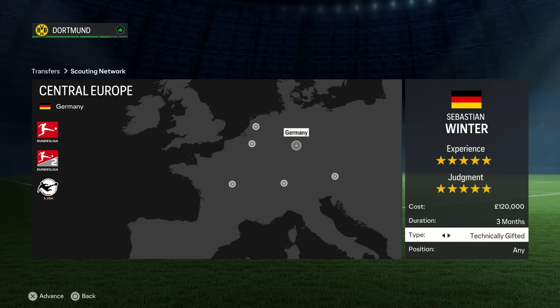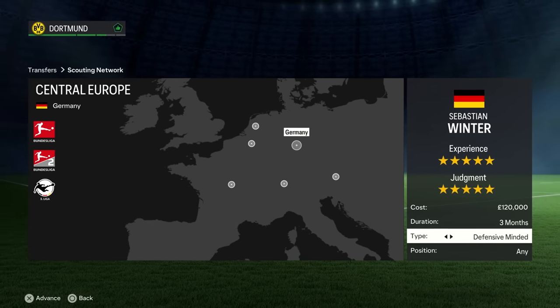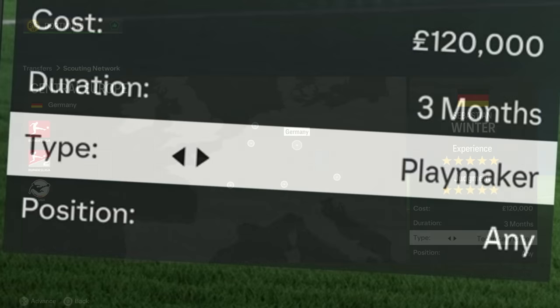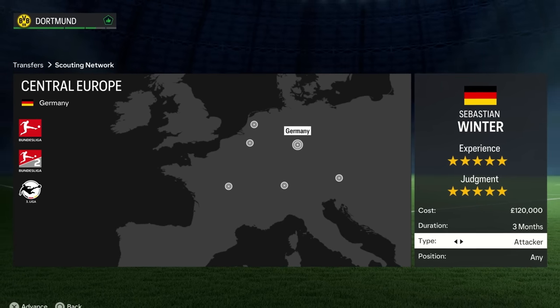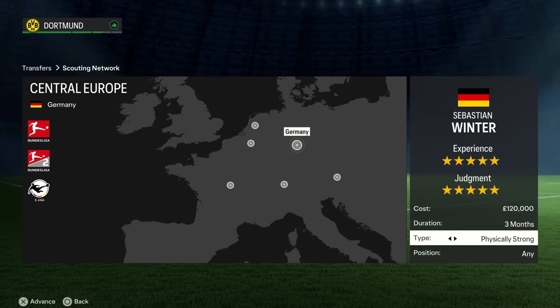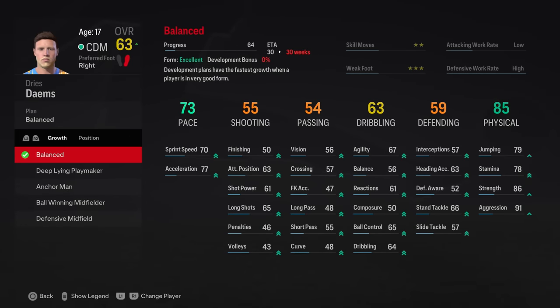Player types change the base attributes of your scouted players. Defensive-minded players have increased defensive awareness, interceptions, stand tackle, and slide tackle. Wingers will generate with better pace, agility, balance, and crossing. Technically gifted players will have more ball control, dribbling, and passing — quite similar to the playmaker type, which trades dribbling for more vision and creativity. The attacker type focuses heavily on finishing, but honestly all the types mentioned are overshadowed by the physically strong player type. This will find you monster athletes that might not possess initial natural ability, but due to career mode's other mechanics, this blank canvas becomes a serious advantage — more on that in the advanced section.